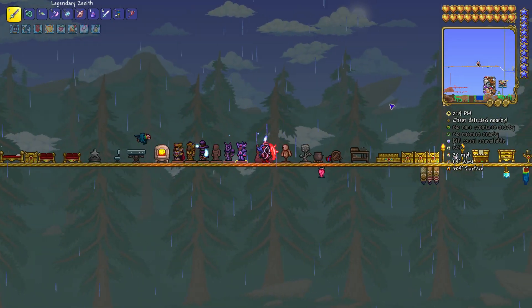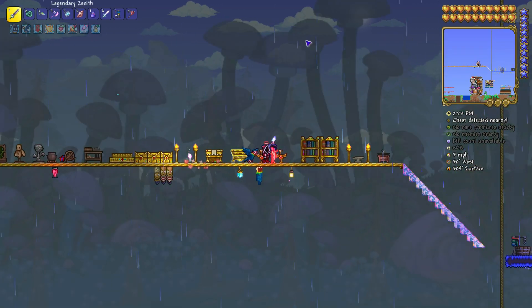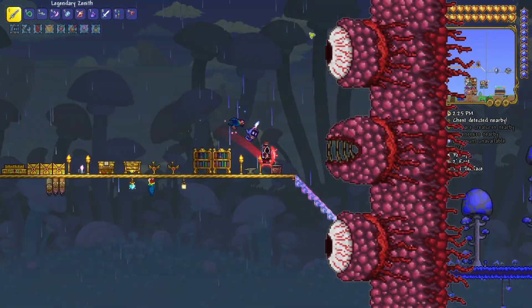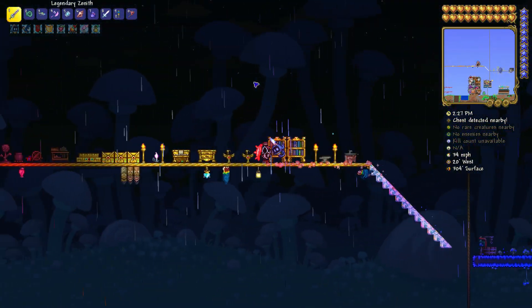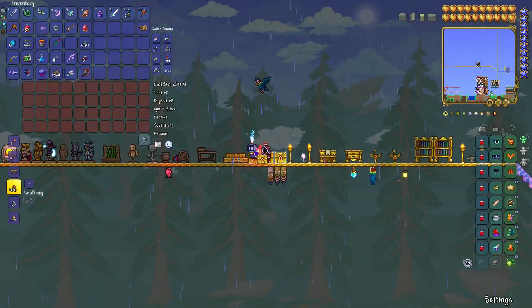First, you need to know that it's a Hard Mode accessory, so you need to be in Hard Mode. To enter Hard Mode you have to defeat the Wall of Flesh — I'll leave a video in the top right corner if you want to watch how to enter Hard Mode.